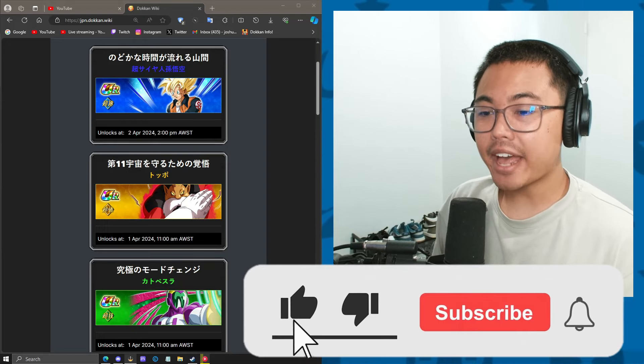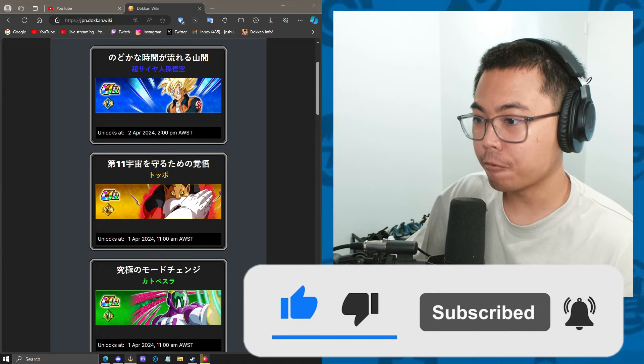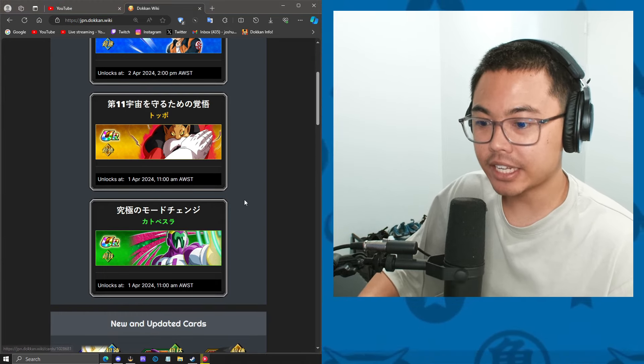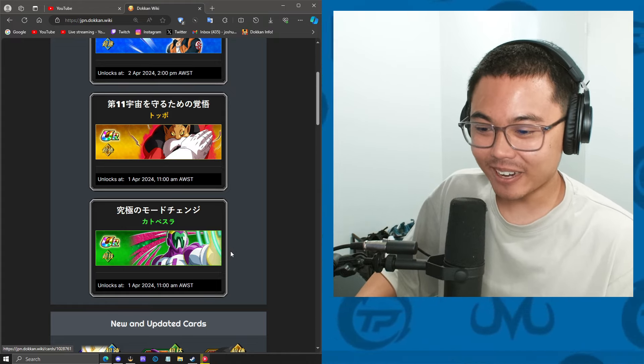JP Data Download has dropped, and we know the new units coming out for April Fools. It is the Topo Doken Fest unit, and the Cactus — I've already forgot his name. Power Ranger, Pink Power Ranger.